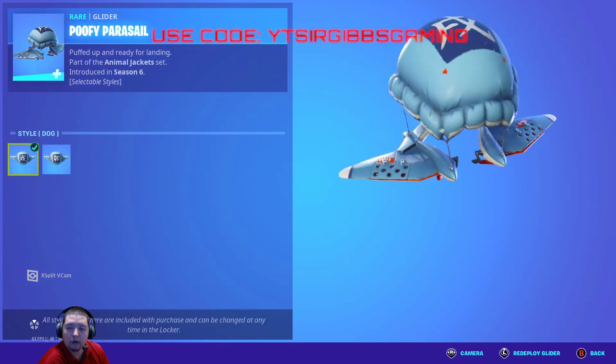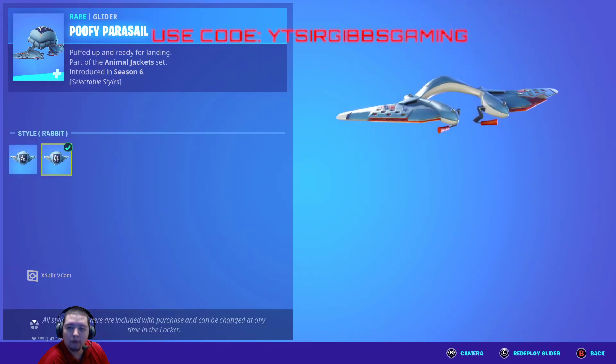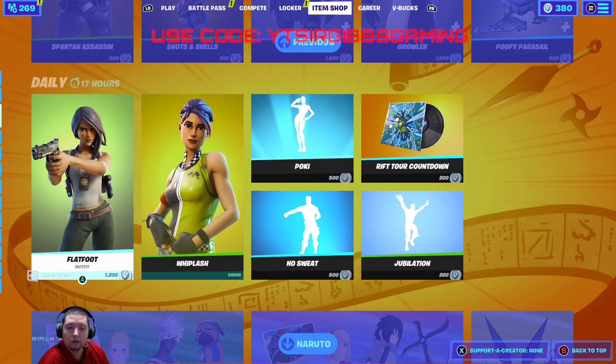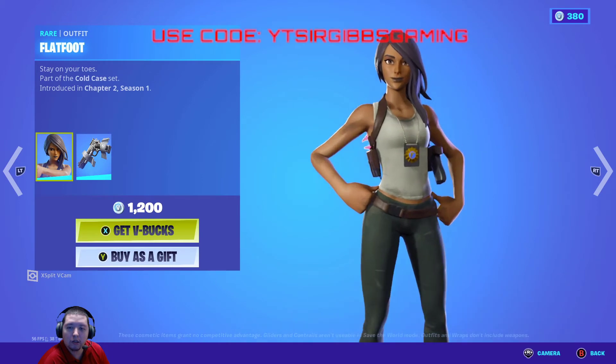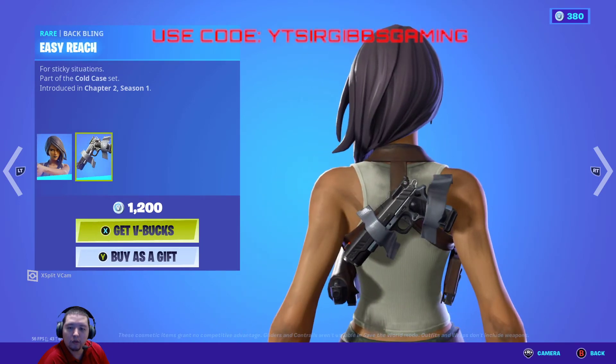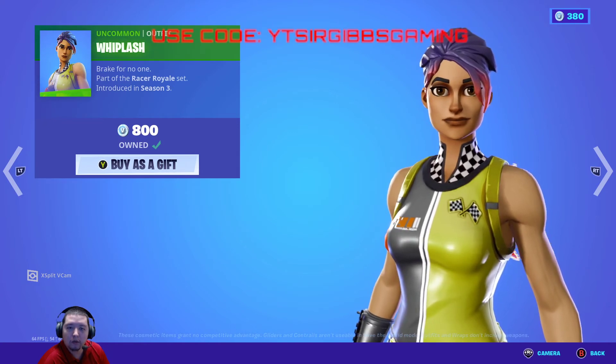Then we got Jiangts. Spam Jackad pickaxe - 500 V-Bucks. Poofing Parasol - 800 V-Bucks. It's got two style options - a dog and a rabbit riding on it. Then we have Flat Fluid back in the shop. Now Pistol Back Queen.